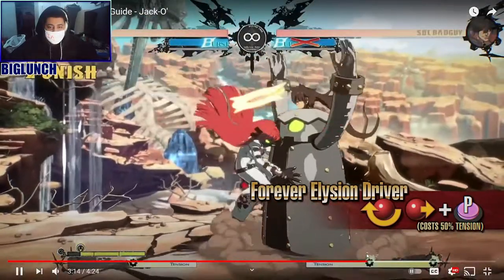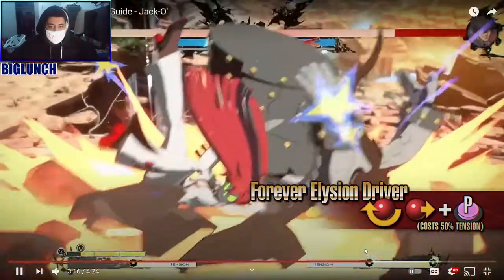Okay, so it's a command grab then, right? Like Eno's? Because it looks like she leaps at you. It whiffs unless you are extremely close to the opponent. Yeah, like it looks like she jumps for it a little bit.